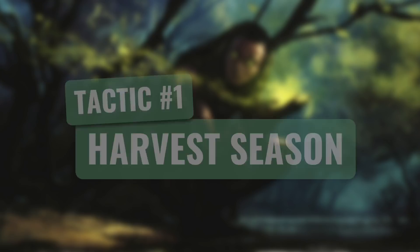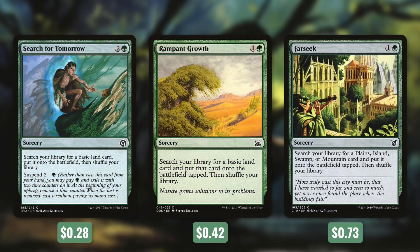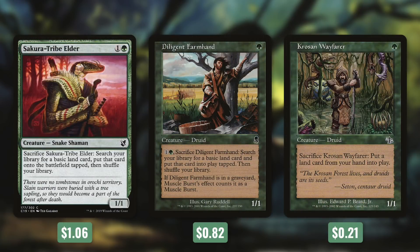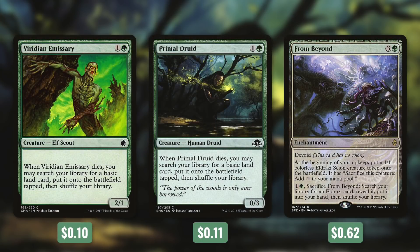Tactic number one: Harvest Season. First up, there's Wayfarer's Bauble, which we can pay two and tap and sacrifice to get a basic land into play tapped. Next up, there's Search for Tomorrow — a fantastic turn one play that suspends for two green and gets us a basic land into play untapped. Ramping Growl gets us a basic land into play tapped, and Farseek gets us a swamp into play tapped. We've also got three creatures that can sacrifice themselves: Sakura-Tribe Elder, Diligent Farmhand, and Krosan Wayfarer. Sakura-Tribe Elder gets a basic land into play tapped; Diligent Farmhand does the same but costs one green. Krosan Wayfarer we can sacrifice for free to put a land from our hand into play. We've also got Wood Elves, Yavimaya Granger, and Fertilid. Yavimaya Granger gets a basic land when it comes into play and has Echo, so we can choose not to pay that and sacrifice it. Fertilid comes into play with two +1/+1 counters; by paying one green we can remove one to get a basic land into play tapped. Verde Emissary and Primal Druid both get us a basic land when they die. And then there's From Beyond, which at the beginning of your upkeep puts a 1/1 Eldrazi Scion token with 'sacrifice this creature: add colorless mana,' giving us sacrifice fodder and temporary ramp.